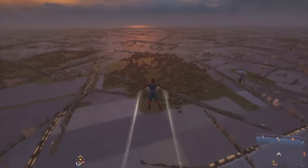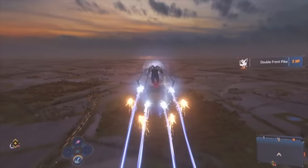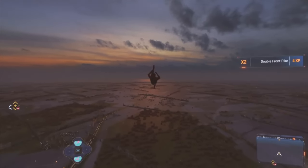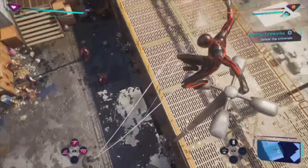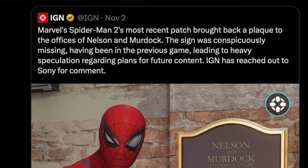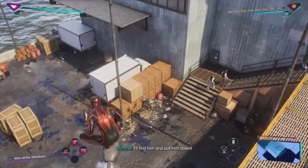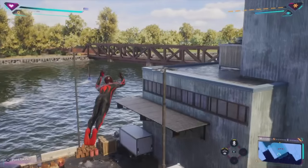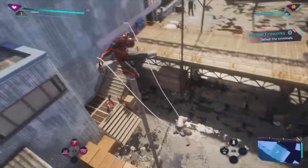I'm curious if this patch will address the infinite air glitch, which allows you to not only max your character level really fast without doing any missions, but also lets you fly through undiscovered parts of the map. Insomniac doesn't always include changes in the notes — like when they patched the Daredevil Easter egg by putting Matt and Foggy's names back on the plaque and removing the eviction notice after fans pointed out the several Daredevil teases in the game.